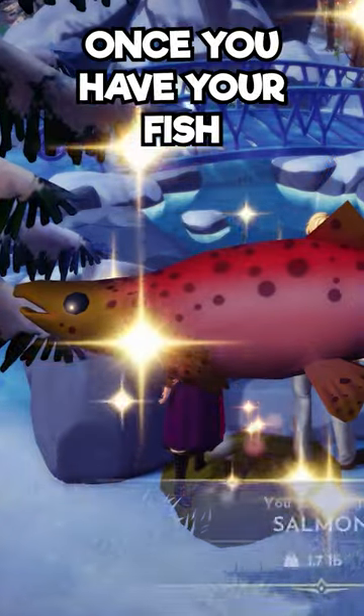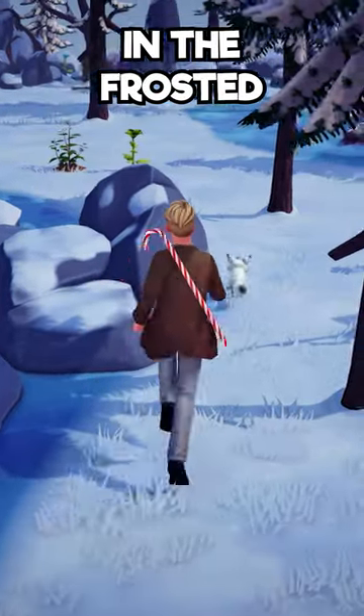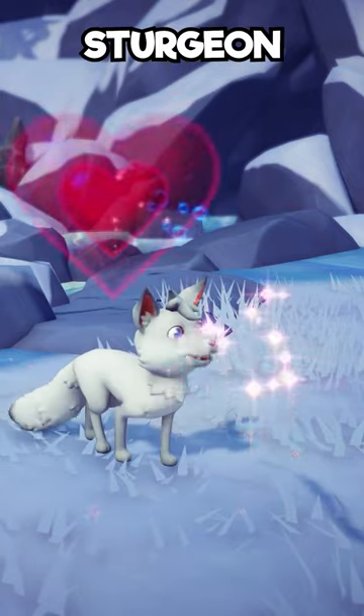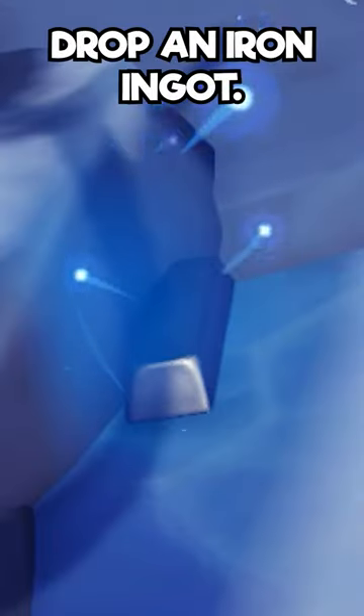Get two of these. Once you have your fish, find the two foxes that should be in the Frosted Heights at this time. Gifting any of these foxes fish from their biomes that isn't the white sturgeon should actually give you a really good chance of having them drop an iron ingot.